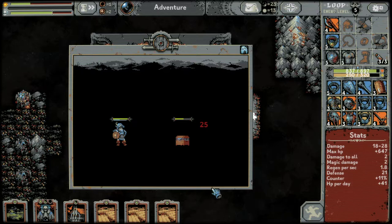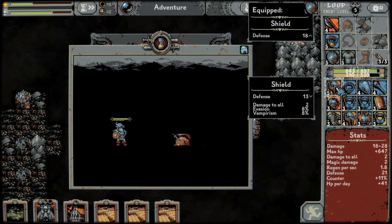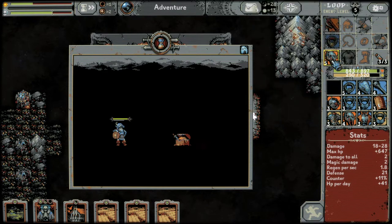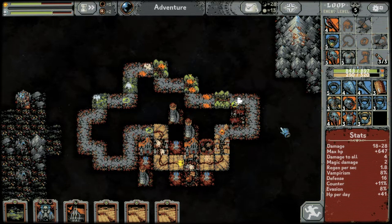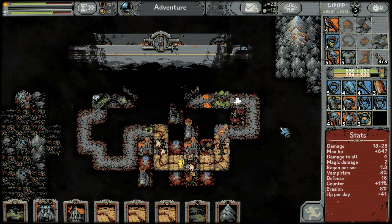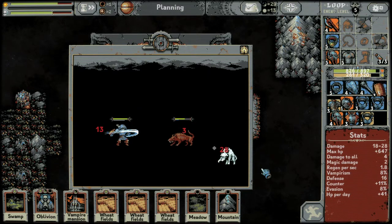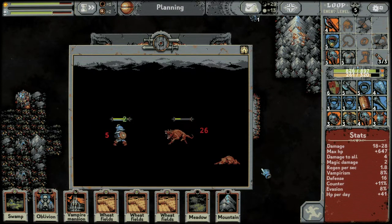Get a nice chest — 13 defense, damage-to-all, evasion, and vampirism, let's put it on. We really could do with some more oblivion cards after I just threw mine away.